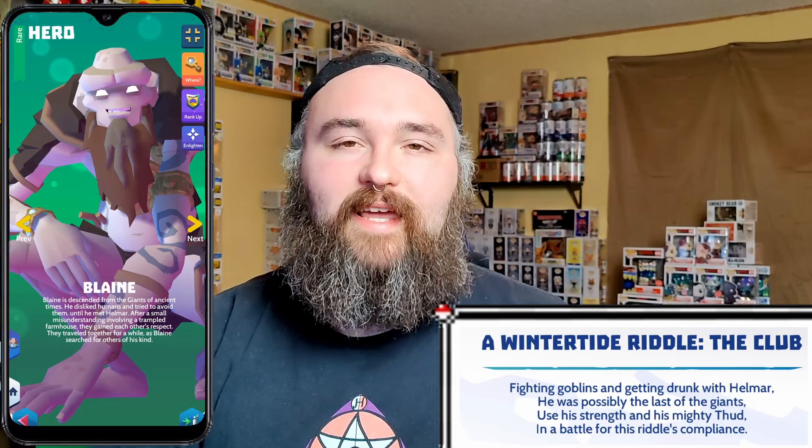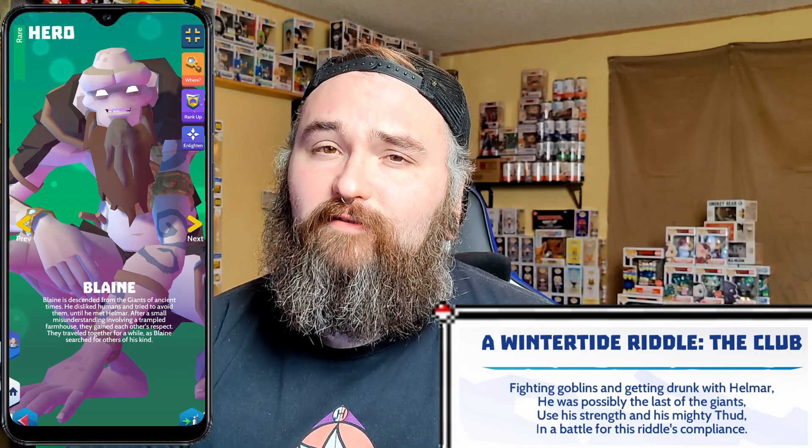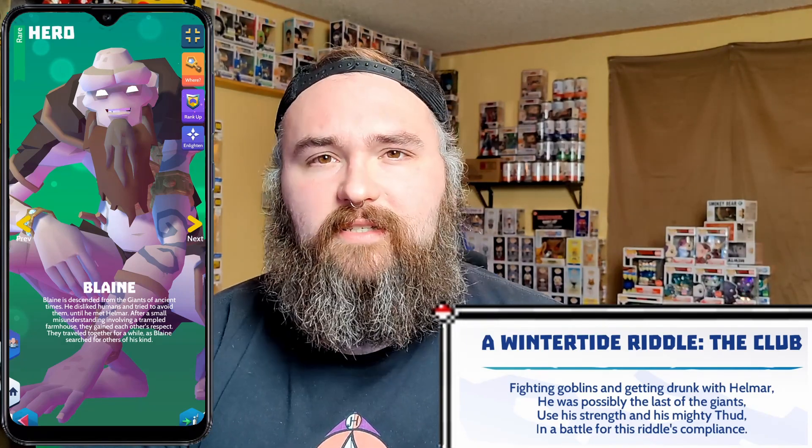The third riddle is Wintertide Riddle: The Club. 'Fighting goblins and getting drunk with Helmar. He was possibly the last of the giants. Use his strength, his mighty thud, in a battle for this riddle's compliance.' Obviously he's a giant who fights against goblins — first thing that popped in my head was Blaine, the big ol' giant. My opinion, this guy should be a lot stronger, because when he uses Thud you can feel the earth shake. All you have to do is use his charge-up ability in any battle and this one is done. Everybody should have Blaine by now — he is a very easy champion to get early on.